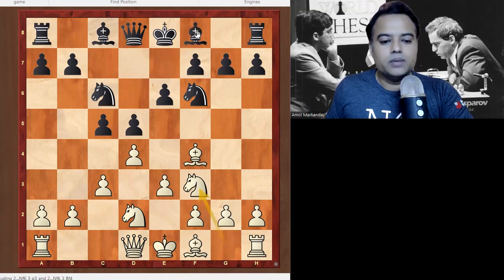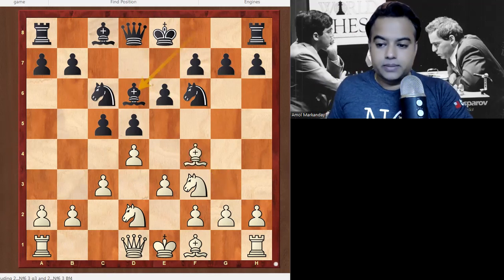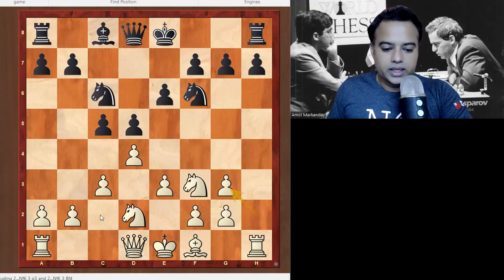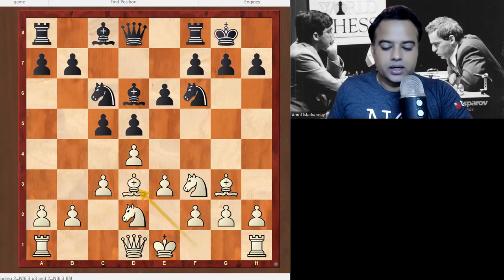Many players play Be7 here, but Bd6 is also playable. On Bd6, Magnus Carlsen generally does not move his bishop and directly plays Bd3. But here Gata Kamsky played Bishop to g3. Technically we should not move the same piece twice as per basic chess rules, but Kamsky played Bg3. The advantage is that if Black takes this bishop, we get an open rook file and can play Ne5, Qf3, and go for long castle. Black immediately castled and now Bd3, Qe7.